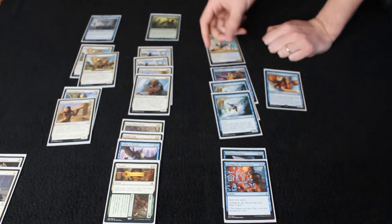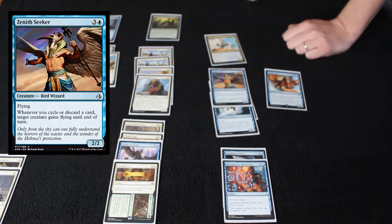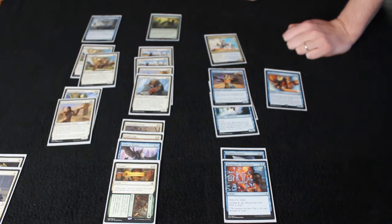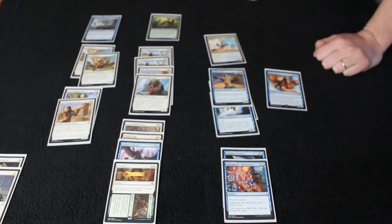I think the least good card in the deck was Zenith Seeker. I've heard that repeatedly from people — everybody seems like, oh, he seems amazing, and then he's kind of meh. A lot of the best blue creatures already have flying anyway, so you're not always doing anything when you cycle with him. I didn't have a lot of cycling to turn him on, so he was probably the weakest creature in the deck — him and the Tah-Crop Skirmisher.